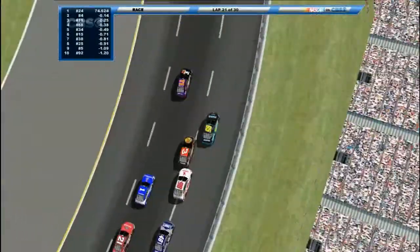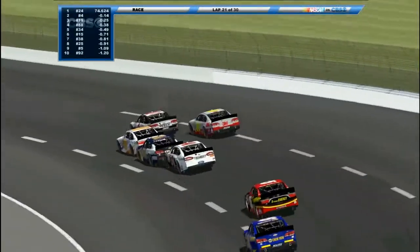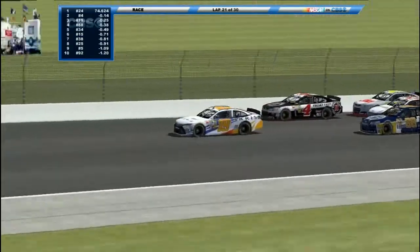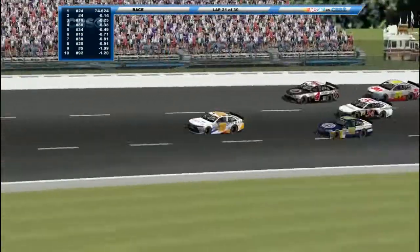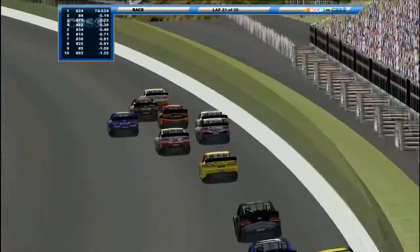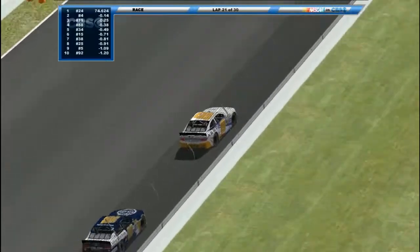Just passing all the slower cars — whoa, scattering all over the place! Fitzwater took the lead but slid right up and hit Dalton Johnson — or Johnson got into him. Lead change: Rusty Bobninsky takes it! The 15 dives to the bottom — big dive, up to third — but he has some damage on his car too. Caution's out again, Fitzwater and Brad Lewis — loose off the corner, wreck in turn 4. We were so close. The 19 leads it again.